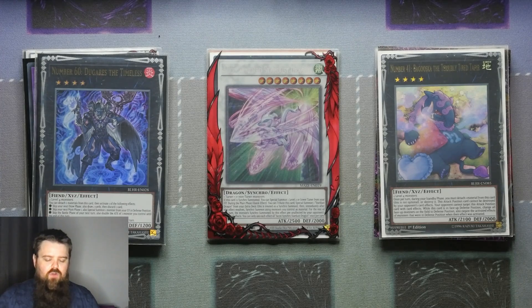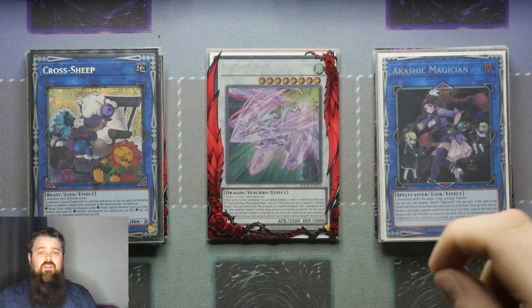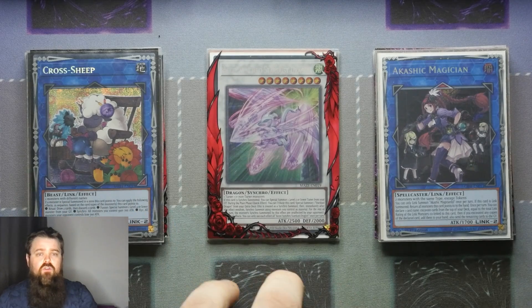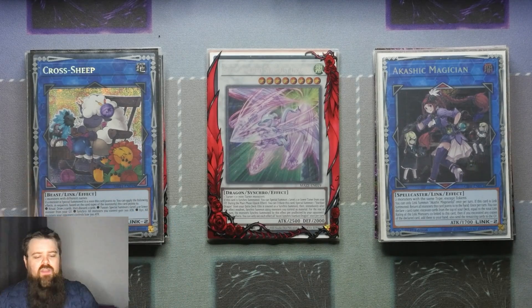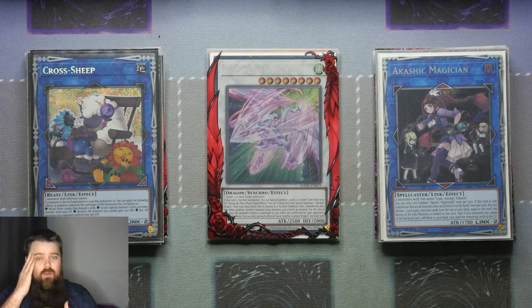For the Link monsters, we've got 2 Link 2s in the form of Cross Sheep and Akashic Magician. Akashic is here to bounce back the Cerulee and then go again the next turn, constantly keeping that Cerulee loop going. Your Cross Sheep, not only does putting a Fusion monster to it revive one from the graveyard, but having a Synchro monster point to it also gives all monsters you control an additional 700 attack. So on top of that, you've also got Gate of the Dark World boosting all your Fiends and Archives boosting all your Dark Worlds — straight away all of your monsters become insane boss monsters.